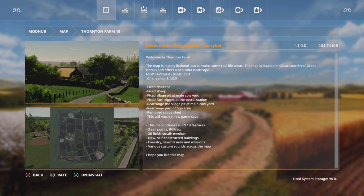As you can see, it says new save game required, and it's changelog 1.1.0.0. The fixes are: fix chickens, fixed sheep, fix silage pit at main cow yard, fix fuel trigger at the petrol station, rearrange the silage pit at main cow yard, rearrange part of BGA area, and remove silage shed — which I think was the required mod from the original version. This will require a new save game.